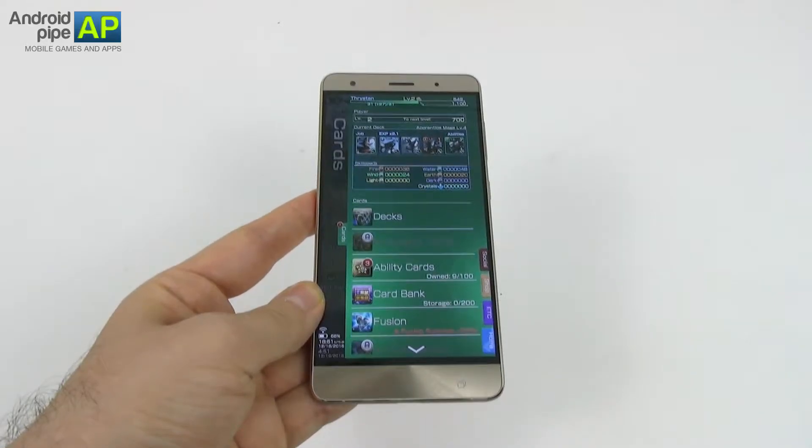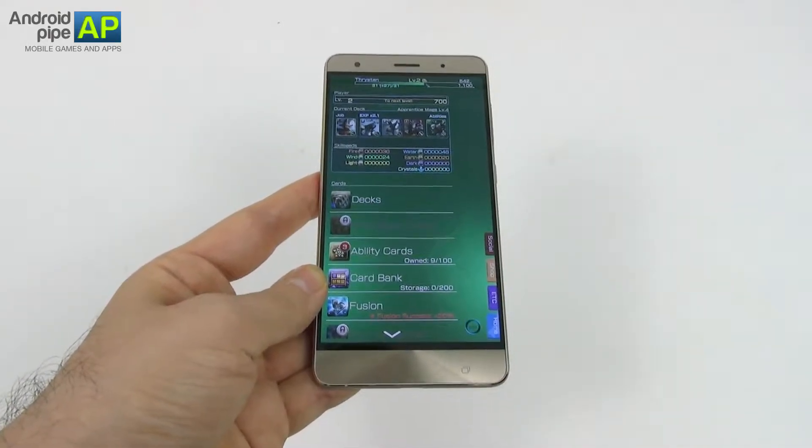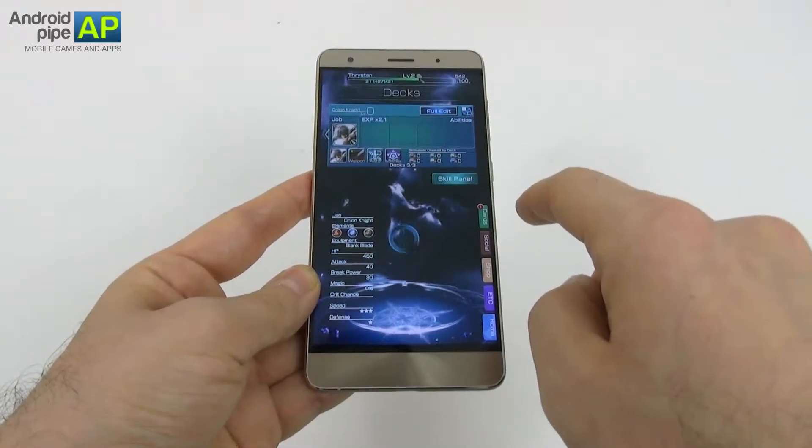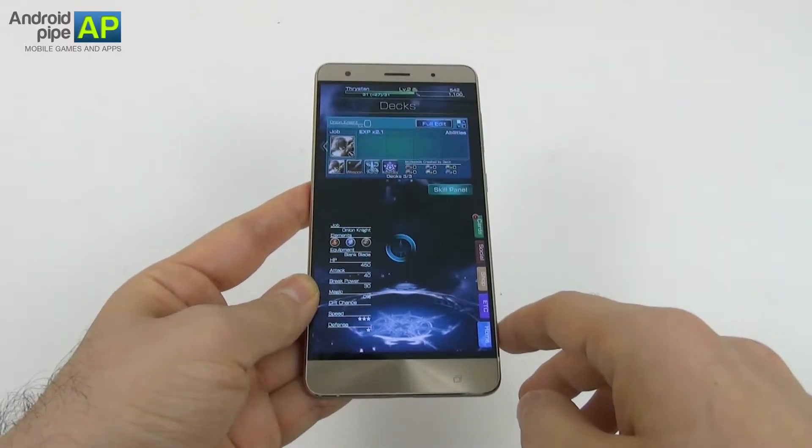In case you want to do some grinding, or you're bored, or not in the mood for playing, you can press the auto button and switch to defense mode or attack mode, and have the battle fought for you.